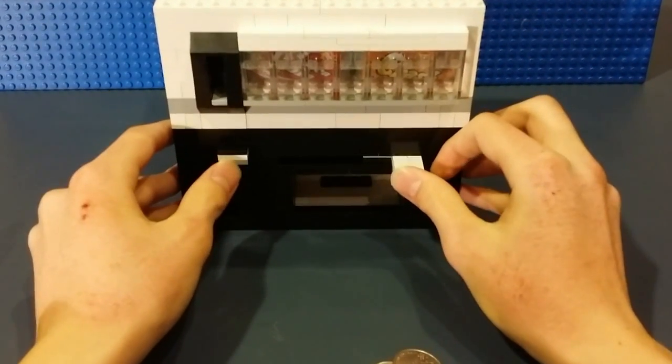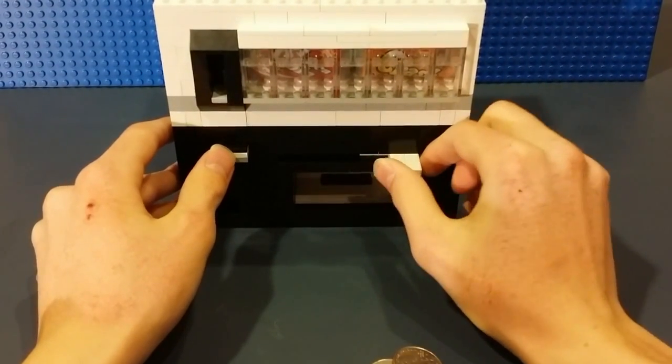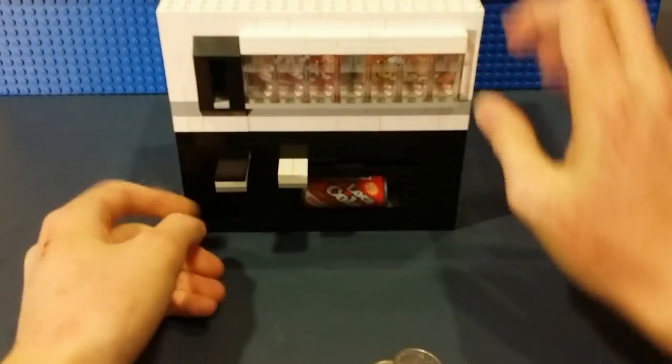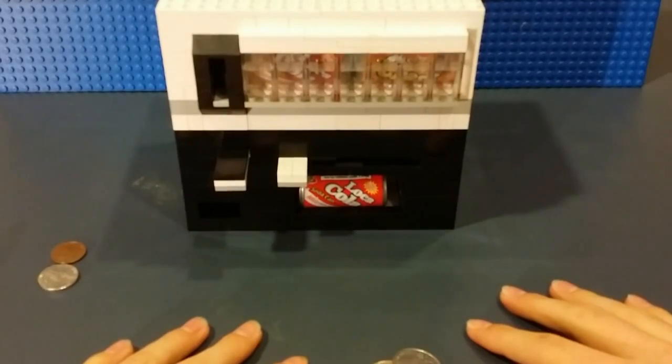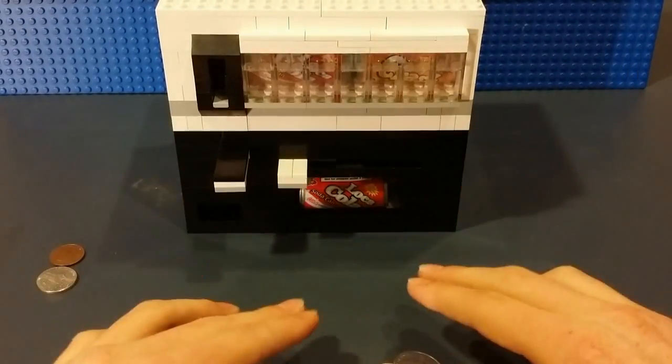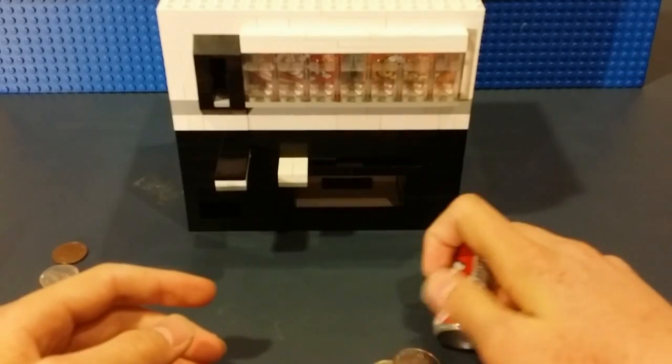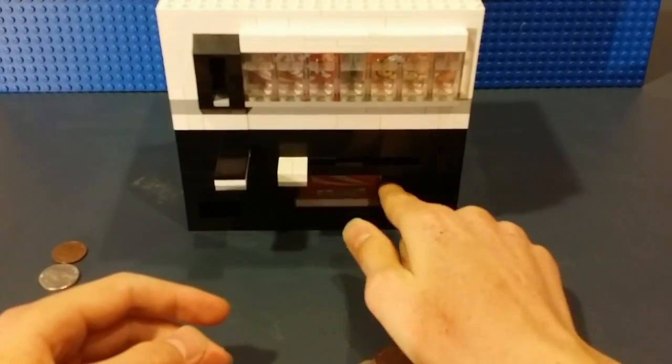Take a quarter, put it into the coin slot, and then you push — and now you can choose your candy. I'm gonna choose a red one first, so you pull and it comes from both sides. Since there's two of them they both fall, but one of them gets blocked and they both get guided to the center.